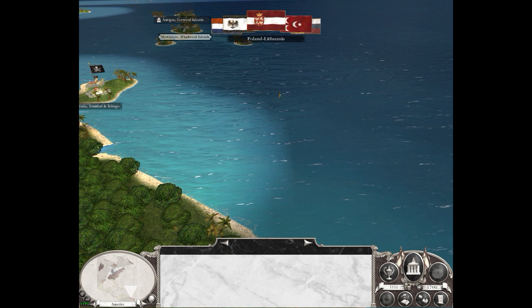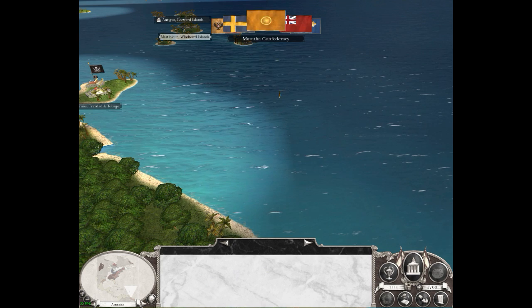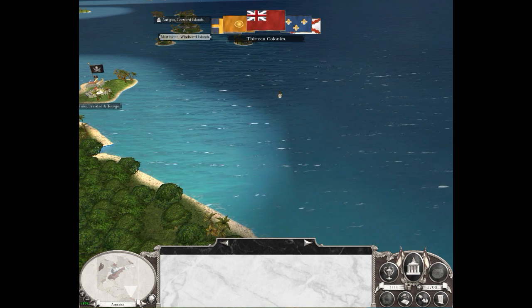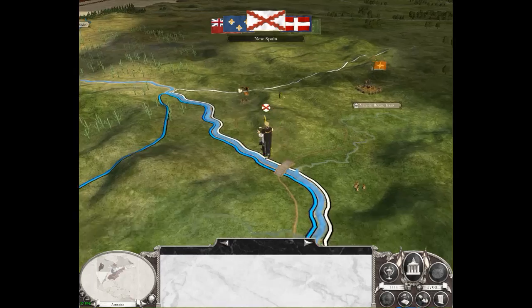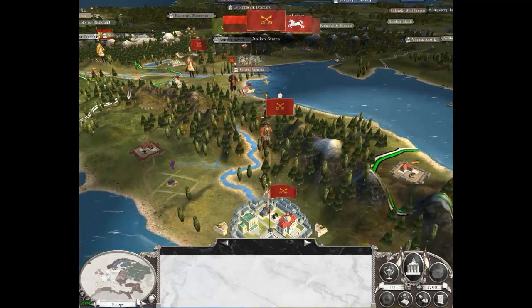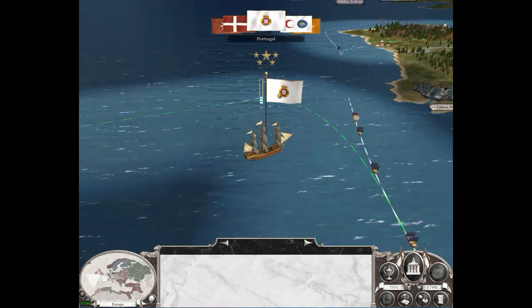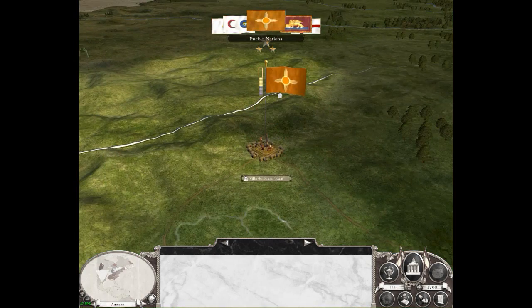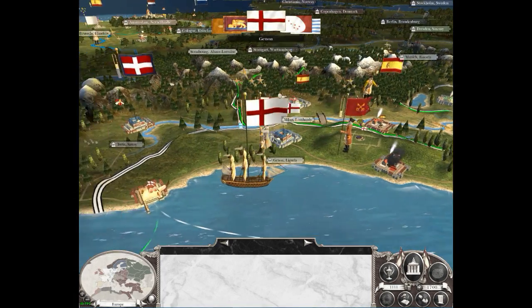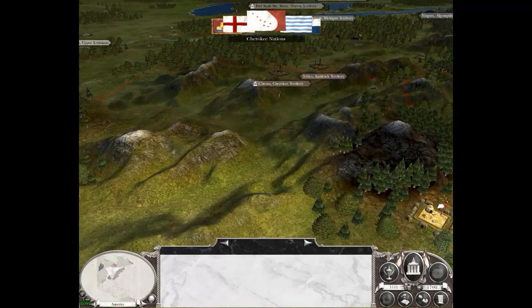I wasn't sure who to play as to start with. England are very overpowered and easy to play as in general — they are the most well-trained army at the time, their melee attack is stupidly high. I mean, they were like it at the time, so it is historically accurate. At first I was thinking the Ottomans, but I played them in a battle — just a normal battle to see what they were like — and they were so bad morale-wise, you just got walked over. So I decided, let's play as Spain.